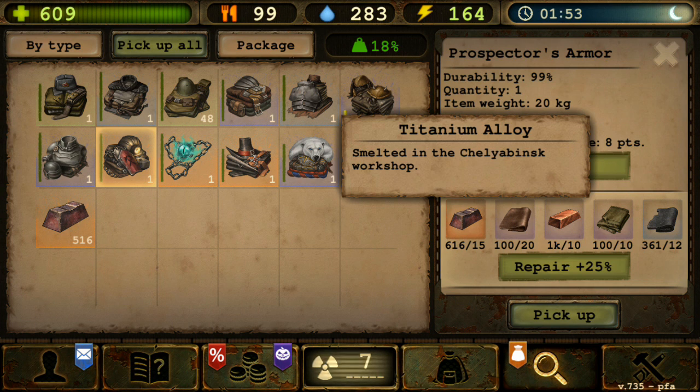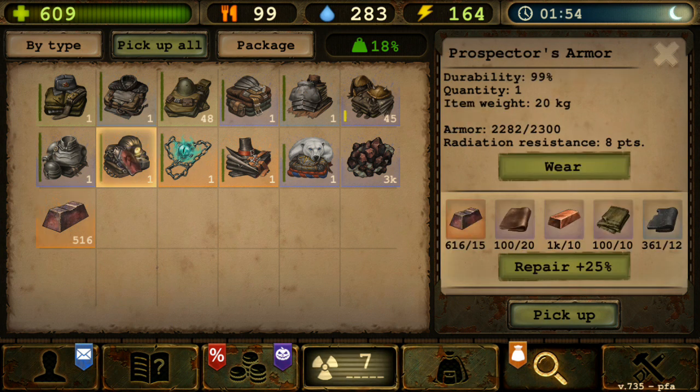After getting the titanium alloy, bring it to Svartlovsk — to the specialist here who can craft this prospector's armor. You will need 70 titanium alloy. Since one permit gives you 12 alloy, you will need about six permits to get 72 titanium alloy — which is enough to craft one prospector's armor. You'll also need some titanium alloy for repairs, or you can repair from the specialist.